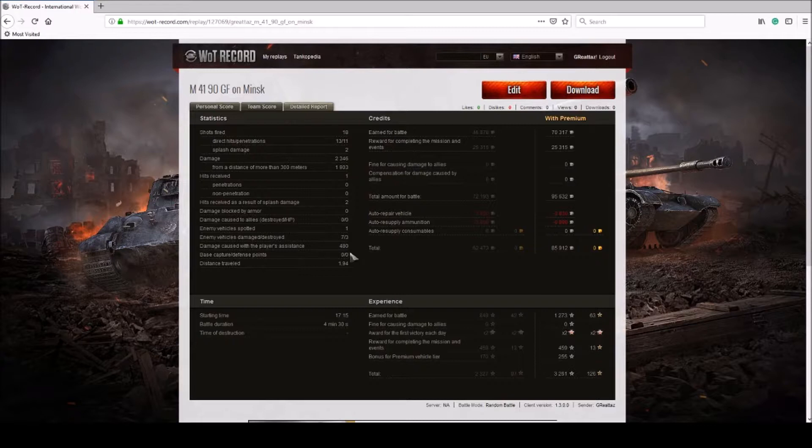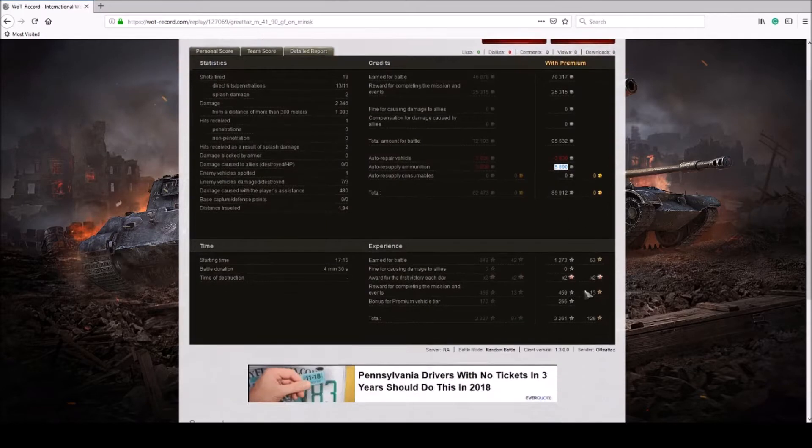I traveled almost two kilometers total. With a premium account and boosters running I got 70,000 credits plus another 25,000 from boosters, giving me 95,000 gross. Since this is a premium vehicle and I used no gold ammo, I walked out with 95,000, ending up with about 85,900 credits net — just under 86,000, so under 10,000 spent.